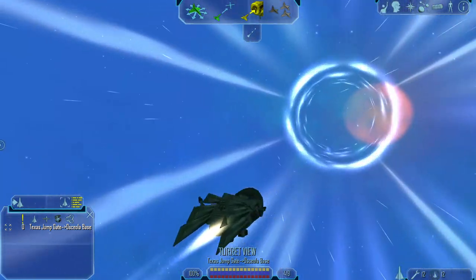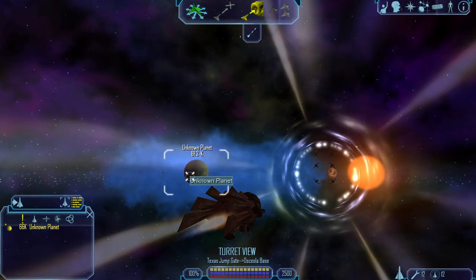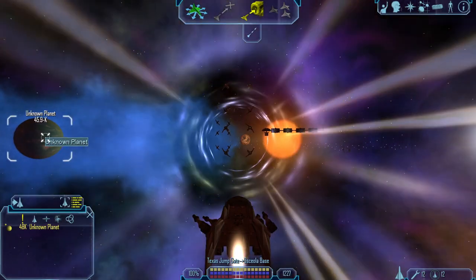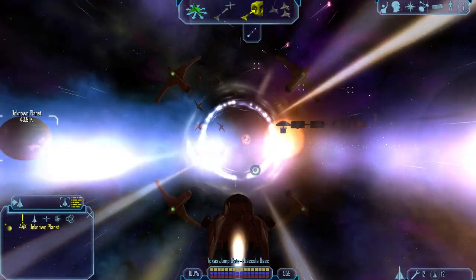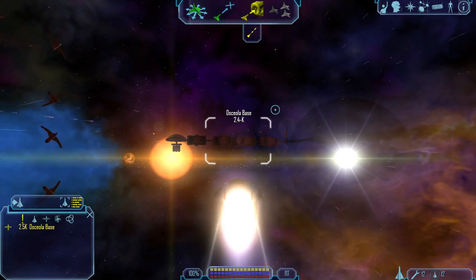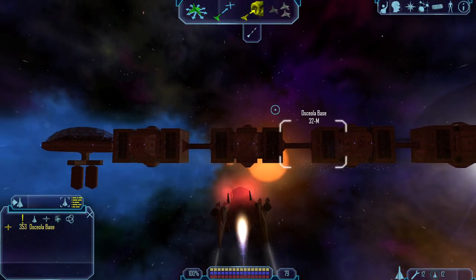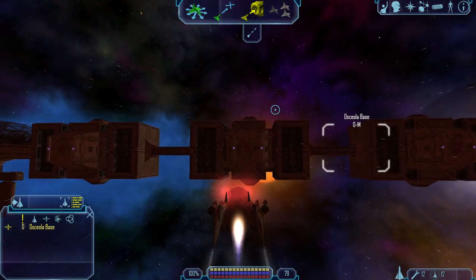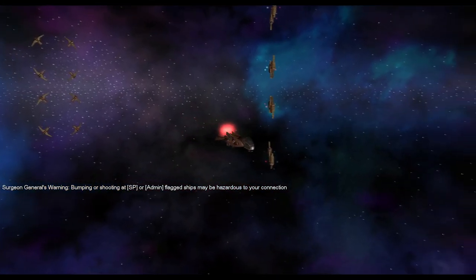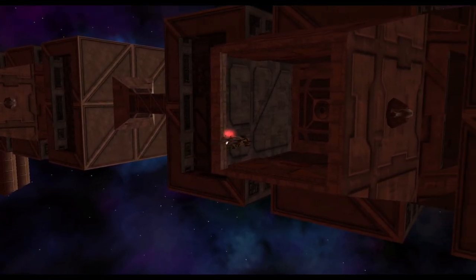I wonder if it's very humid here — it looks humid. Oscaloa Base — I'm not a floridian; not sure how to pronounce that. Moving to attack target — what is here? Outcasts and navy fighting. The look here is very interesting, it's very Kusari. An unknown planet over here — coming out of the haze. Let's hit this base and dock up. These robocop bases are so cool — he puts thought into it.